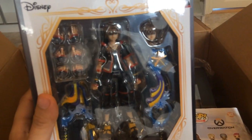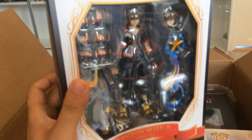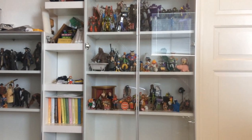Starting off, we have the Bring Arts Sora figure. I had the Figure Arts figure, but I got a bit of buyer's remorse about it. Because I want the up-to-date things, and since the Kingdom Hearts 2 design is outdated now, I thought I might as well get the new one. And I already have Donald, Goofy, and Mickey up there.